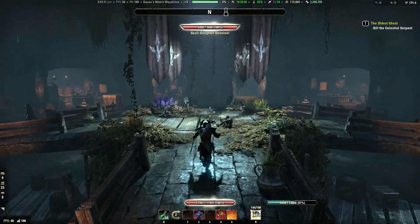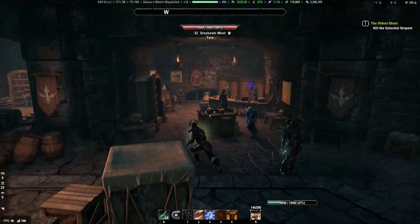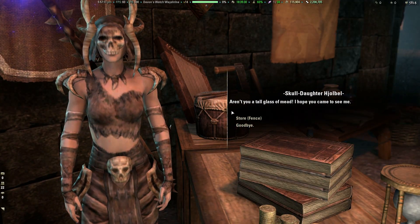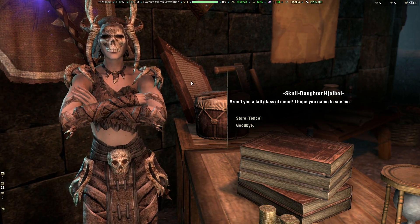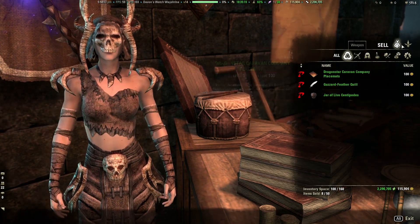Let me go over here to the fence and show you guys what to do with your stolen items. If you have a bounty, you can pay your bounty at the fence. I currently don't have a bounty, but if I did it would say you're able to pay your bounty — give him a certain amount of gold and it's gonna clear your name and put you back in good standing.